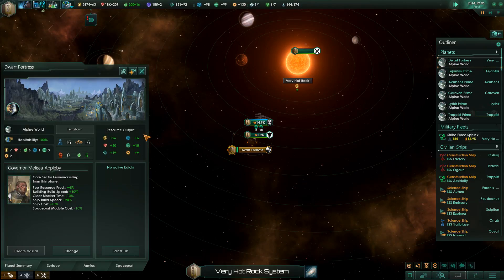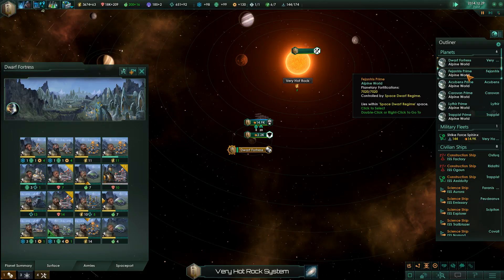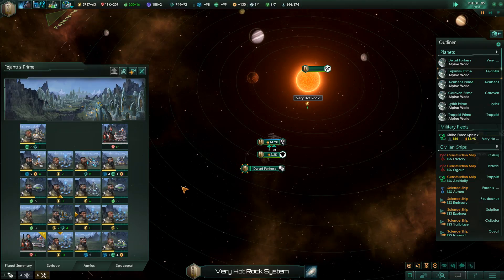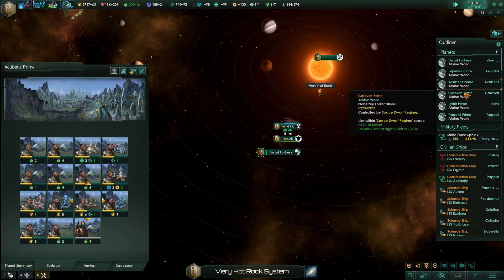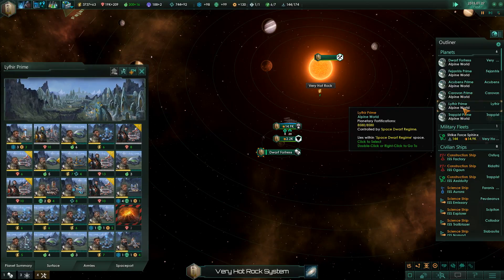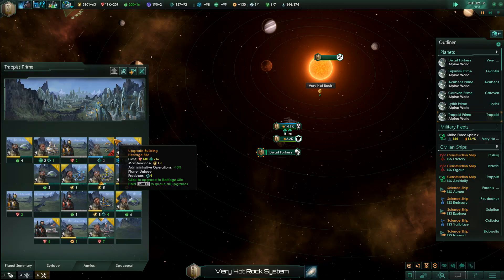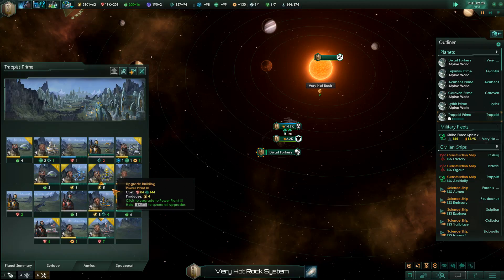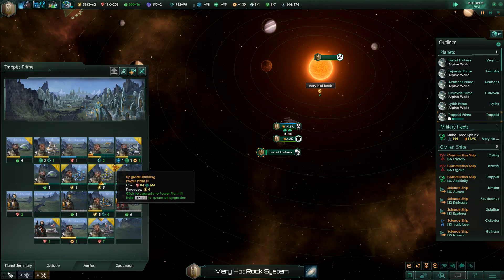I'll move at fast speed while we look at our surfaces and see what we can do to improve them. The civic point is going - let me know if you know for sure what it does. We're going to wait on increasing our mines as we're waiting to get more energy credits rather than minerals at the moment. We can upgrade this power plant - we have no one working there currently, let's switch you over.